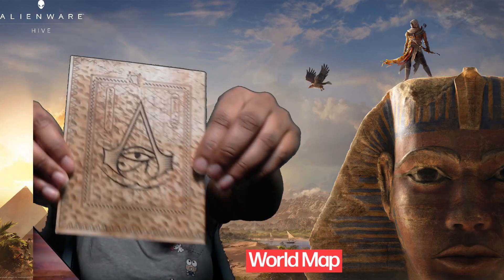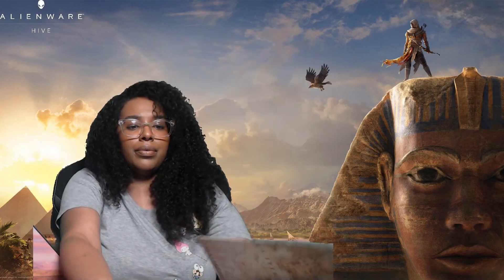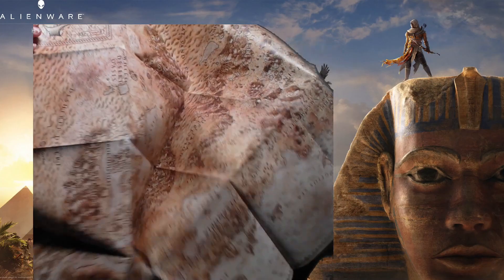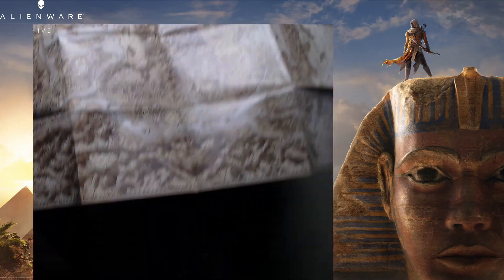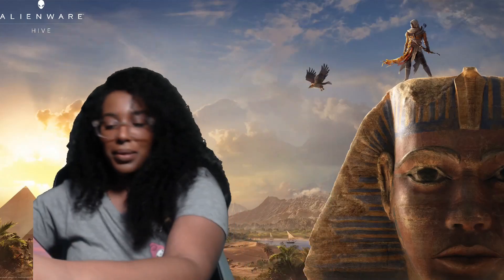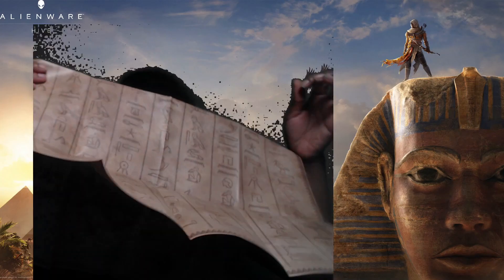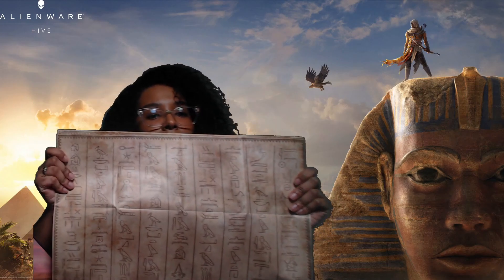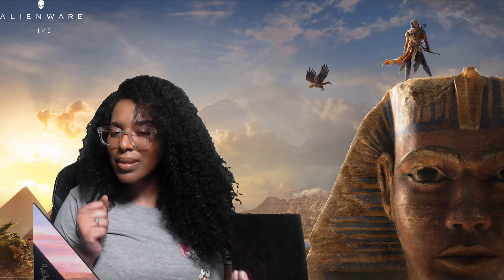Of course, here is the map — the Eye of Ra. This is a map of the game with hieroglyphics on it. I don't think you get the season pass in this, which is kind of weird, because a lot of times with Ubisoft games you do get the season pass for the collector's edition or the deluxe edition. And this did not come with a steelbook either.